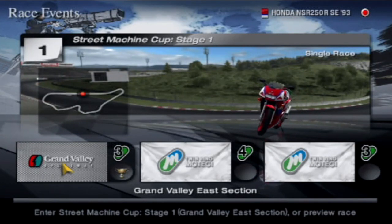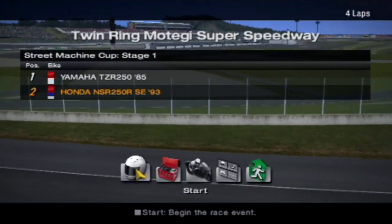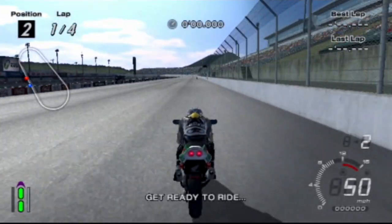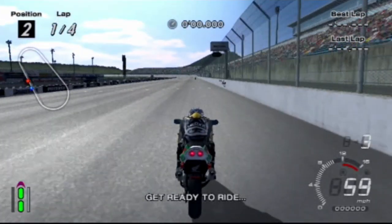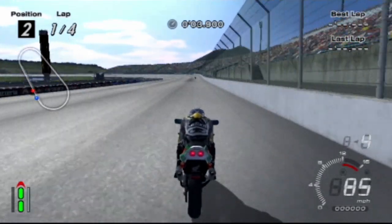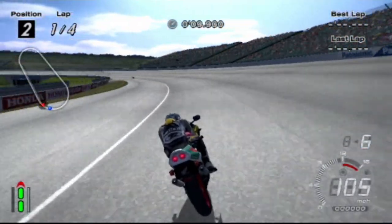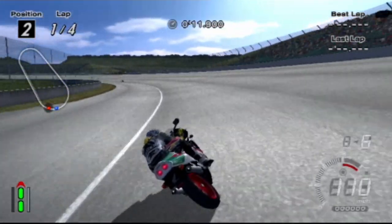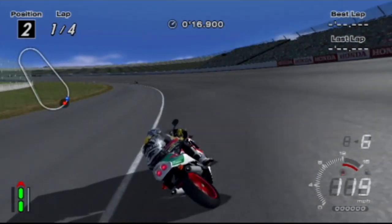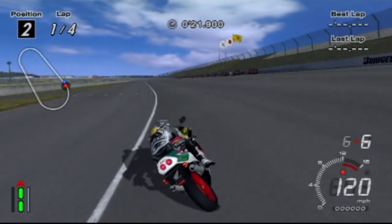Next up is the Twin Ring Metegi circuit - this is a four lap around the oval. Let's go. We're at the Twin Ring Metegi Super Speedway. Let's see if we can get a win. We need to overtake that bike up ahead. What I'm going to do is stay crouched probably for the entire race, because we won't be going to any speeds slow enough that will cause us to have to brake and slow down big time.